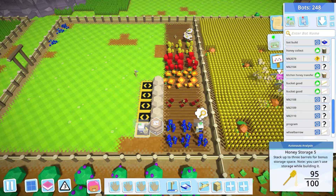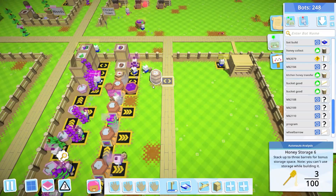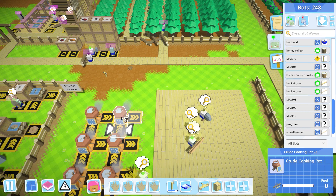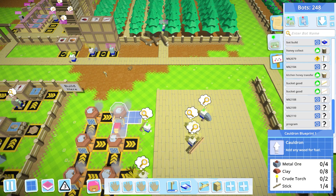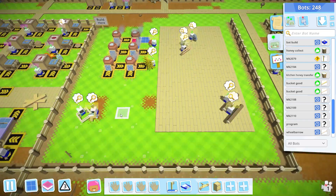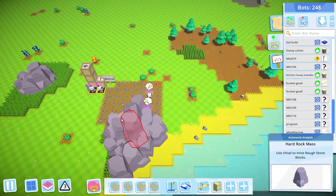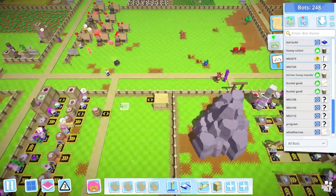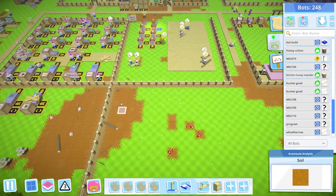I have a guy transferring honey from this barrel — this guy just waits until these are full, scoops out the honey and puts it in the barrel. And I have another bot transferring honey from here down to the kitchen and just putting it in this barrel, getting ready for tier 4 food. Tier 4 food requires some upgrades — I think they need metal, clay, crude torch, and stick. Metal is going to be done over here. There's a metal deposit so I just have guys picking metal up and putting it in the box. We'll get a guy to transfer metal from here to the center of the base so they have easy access. In order to do so I needed to make a wheel barrow so they could transfer large amounts at a time — otherwise they can only carry like three.